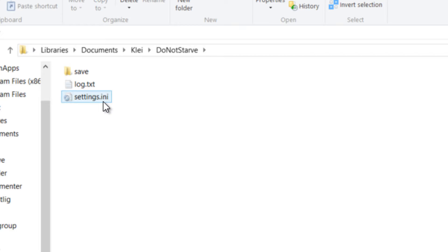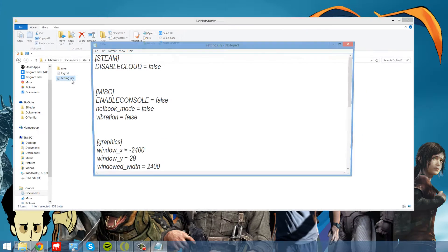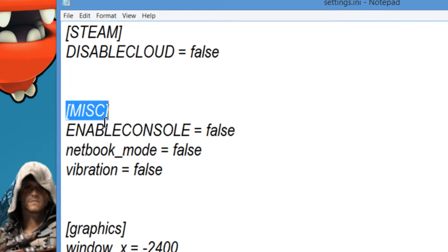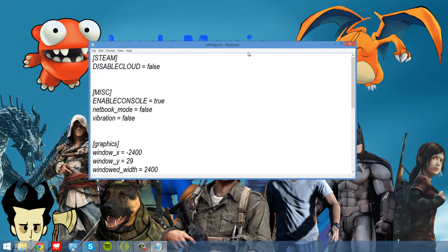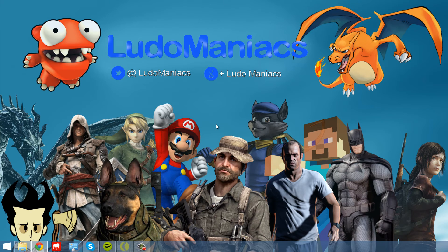Then go to settings.ini and open it with your default text editor. Then go to where it says misc, and find where it says enable console equals false. Delete the false and type true. Then click the X up here and hit save. Now you have the console.